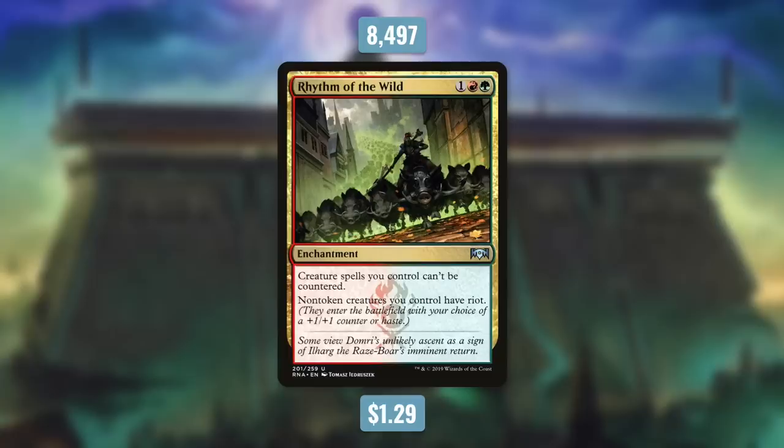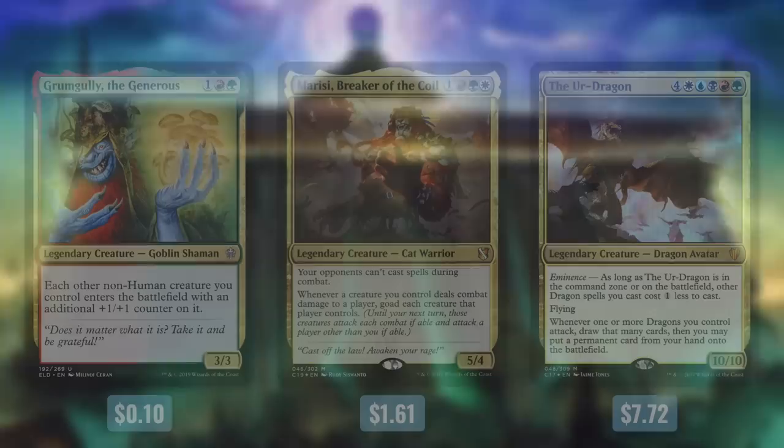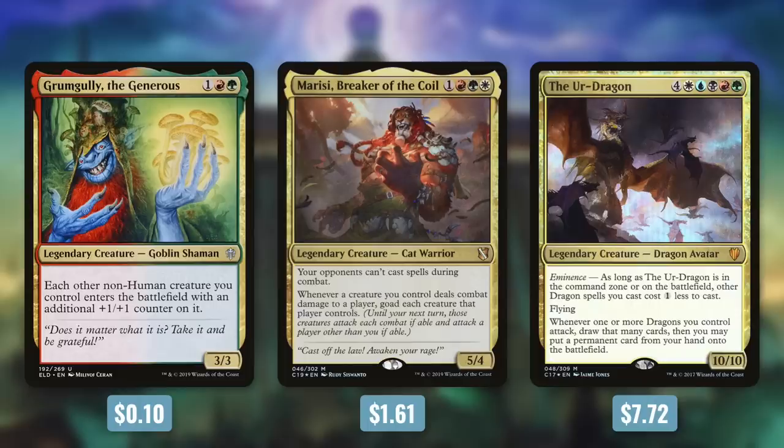The 4th most played new card from 2019 is Rhythm of the Wild, currently $1.29 and seeing play in nearly 8,500 decks. It's an enchantment for one Red Green: creature spells you control can't be countered, and non-token creatures you control have riot — entering the battlefield with your choice of a +1/+1 counter or haste. This enchantment does a lot of work: it protects your creature spells from counters, which throws a big wrench in control strategies, and lets you choose between pumping a creature or giving it haste. It fits in counter-focused decks like Grumgully, aggressive decks like Marisi, and heavy-hitter decks like the Ur-Dragon.